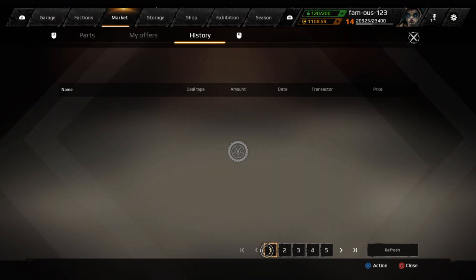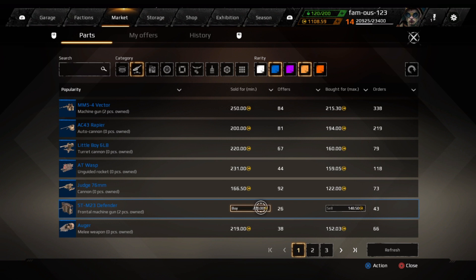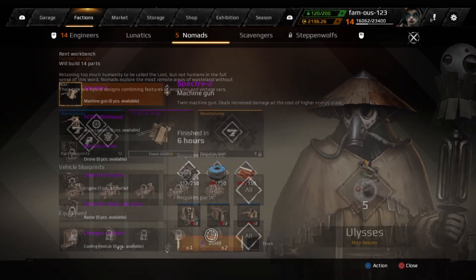Now if you decide you don't want to craft those items, you can always go to the market and just buy the rares that are needed. It cost me about 200 or 150 for a lot of these rares, and that's still going to be minuscule compared to the 1800 we're selling this Spectre for. Now that we've got the parts needed to craft the Spectre, we're all good to go.